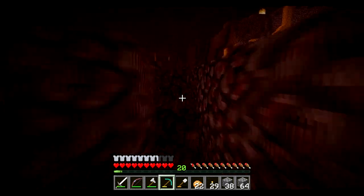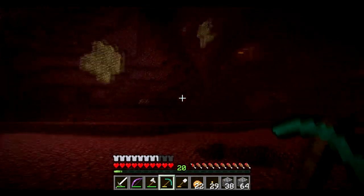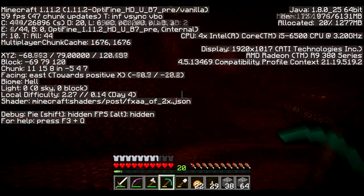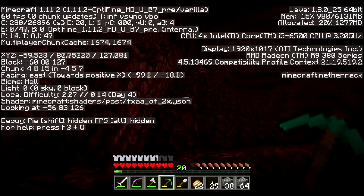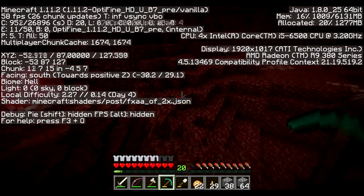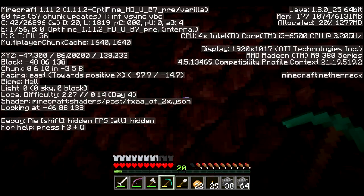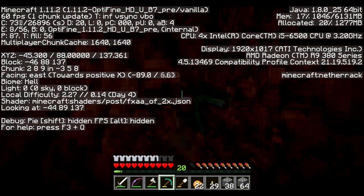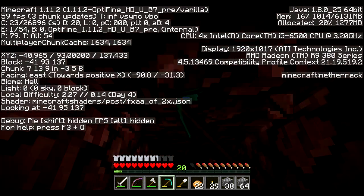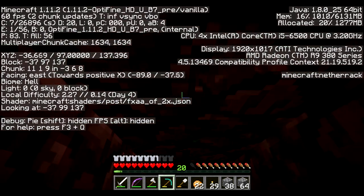Let's try and get this Nether portal set up. I love how fast Netherrack mines. I'll come back for the glowstone. So I need to head in this direction - minus 29, positive 44. Let's get up to the roof. It would be nice if I had Journey Maps. Let's go up here because this looks like a nice route.